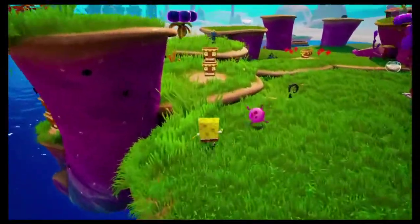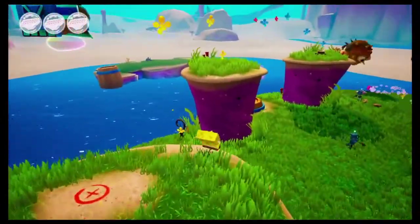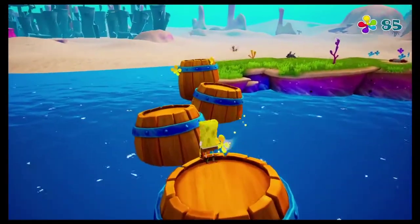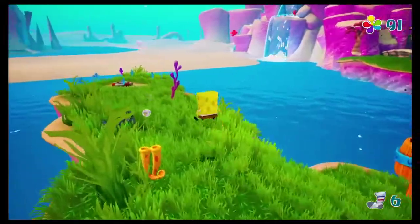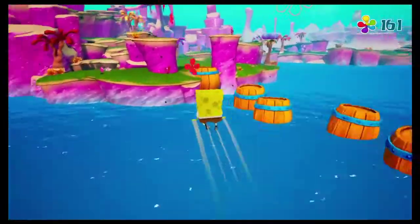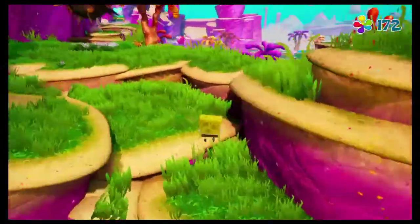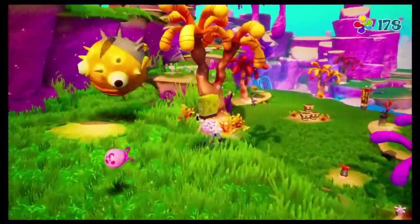We buy the bridge so we can continue through our journey and get across to acquire yet another sock. If we parkour over this area, we can hit a button that will allow us to get another sock — and luckily, this thing is easy to parkour. It's super easy to get back across too. We also get a nice amount of shiny objects, which we'll need a bunch of later since we have to buy all the golden spatulas from Mr. Krabs to complete the game.